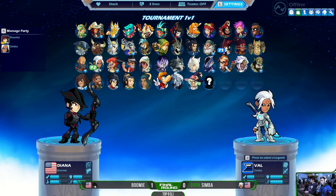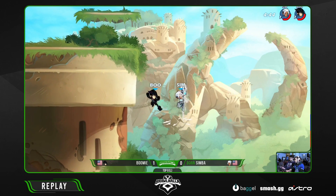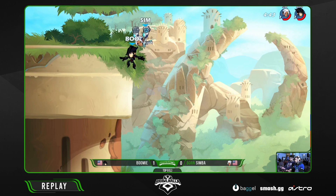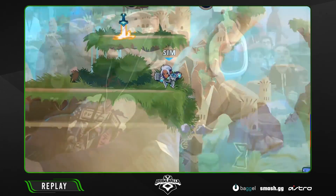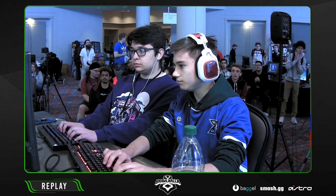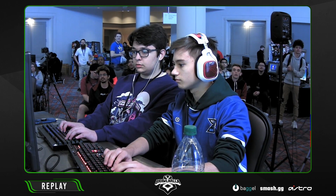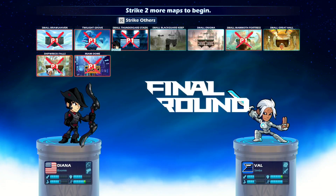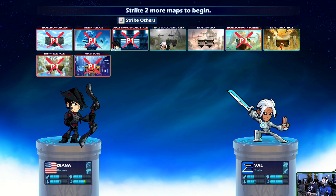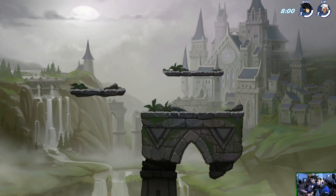Despite all the crazy stuff happening offstage, it just took two good ground pound reads to cause Boomy to lose that last stock and bring us to a game three. It's tied one to one — no 3-0 happening here on this loser side of top eight. Boomy and Simba are neck and neck. This matchup is such a delight — we saw it in Grand Finals Winter Championship, and now we see it here again, except this is do-or-die time: loser side top eight.